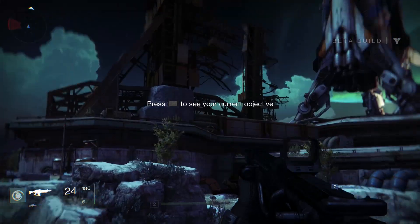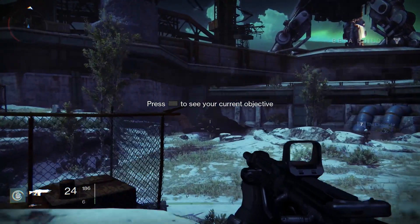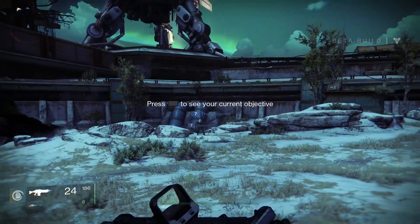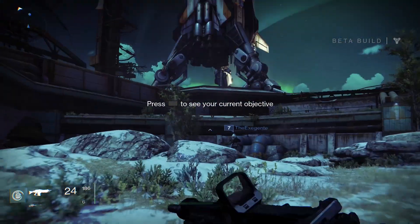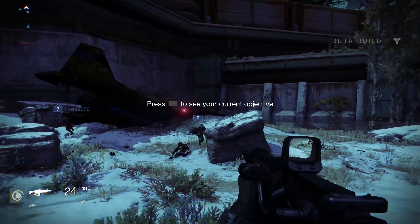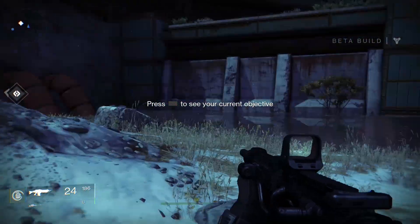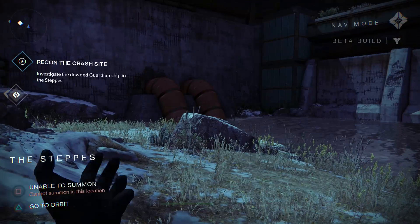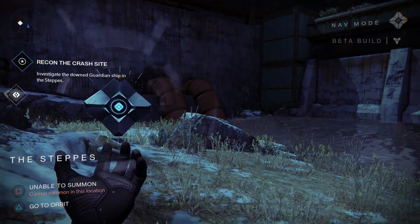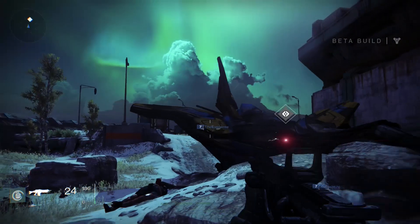Where is the marker? Oh, it's this way. If you look at the radar, there is a white arrow which indicates where I have to go. Oh, never mind — I was planning to help these people out, but they can take care of themselves, so let's just keep moving. Press the touchpad to see your current objective. It says: investigate the downed guardian ship in the Steppes.